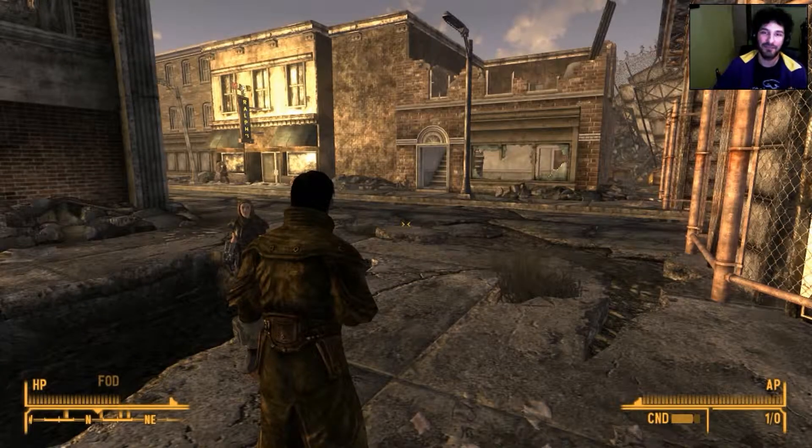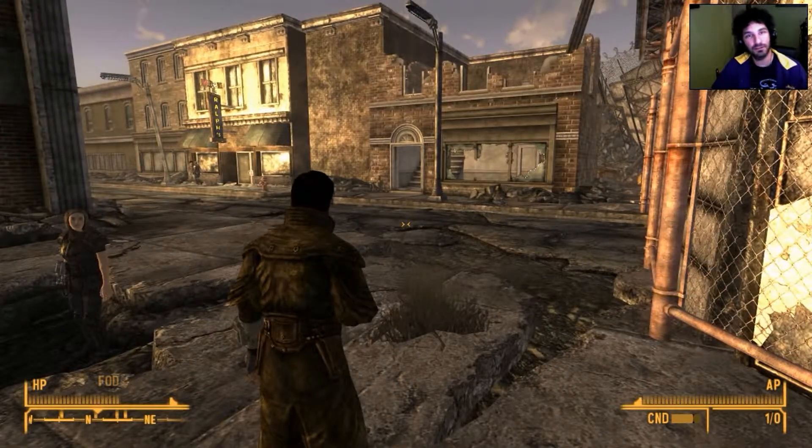Hey, your boy Dustin here from Half-Baked Games, and tonight I'm going to show you a little tutorial video on how to get one of the most powerful weapons in Fallout New Vegas — and that's the Euclid's C-Finder.